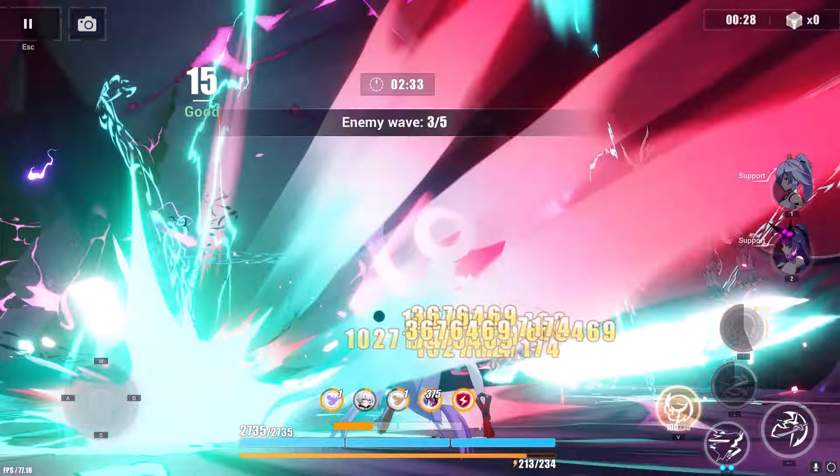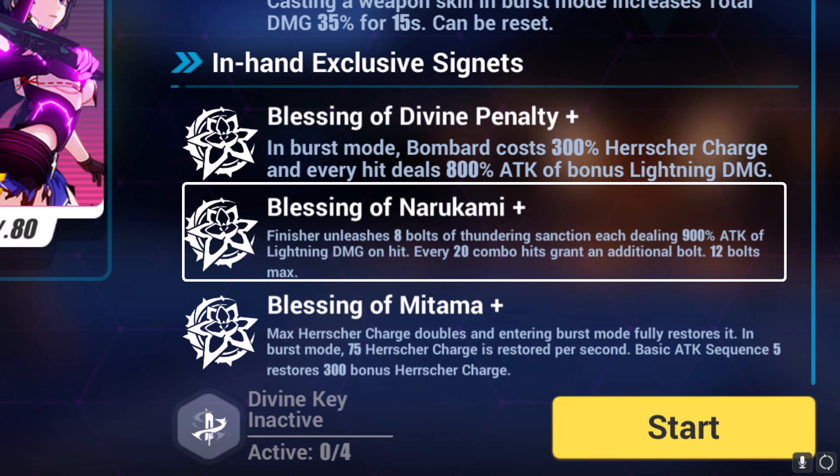Also notice that when I end my ultimate, there are multiple green lightnings that fall from the sky. This is also due to the Elysian Signets — specifically the Busthame Narukami, which says that it releases eight lightnings after finishing your ultimate.